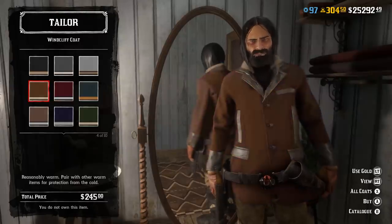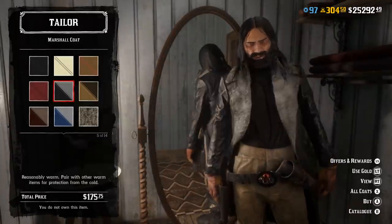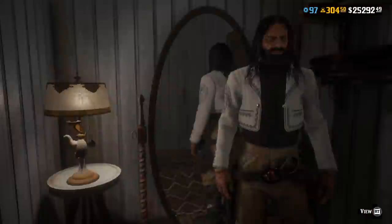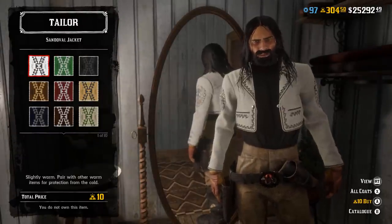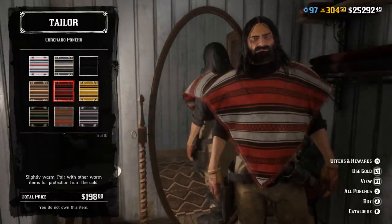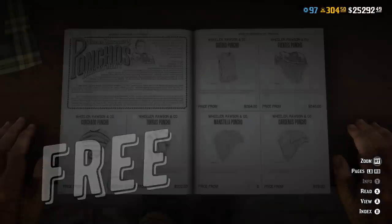There is one pretty cool looking coat, one old coat comeback to the catalogue, and one pretty cool jacket. It costs gold, but it looks pretty awesome. On the other hand, I'm not gonna buy any of those since I'm too happy with my garment sets. There is also a new poncho, but you're gonna get one for free if you buy the new alligator garment set from Gask.